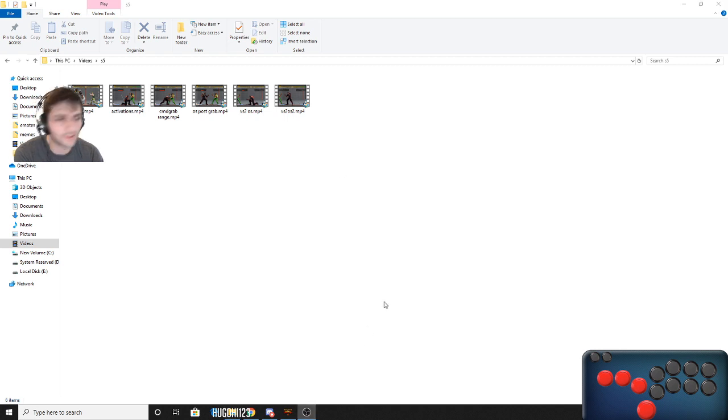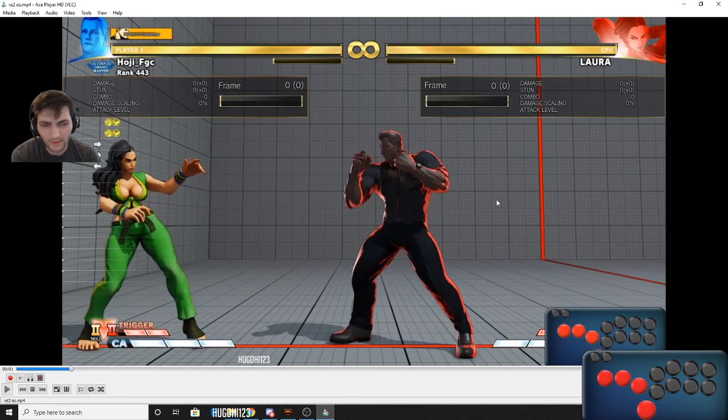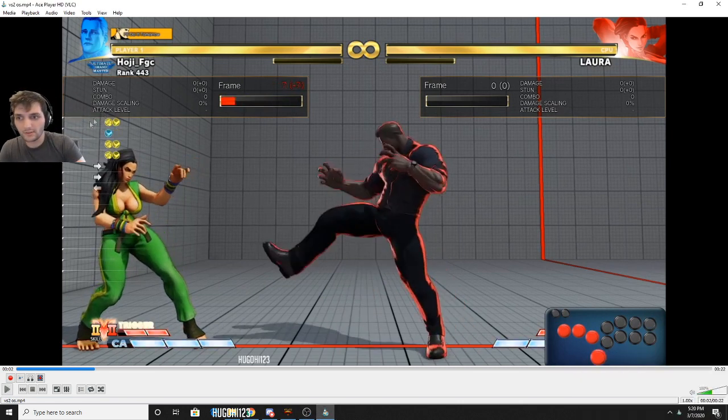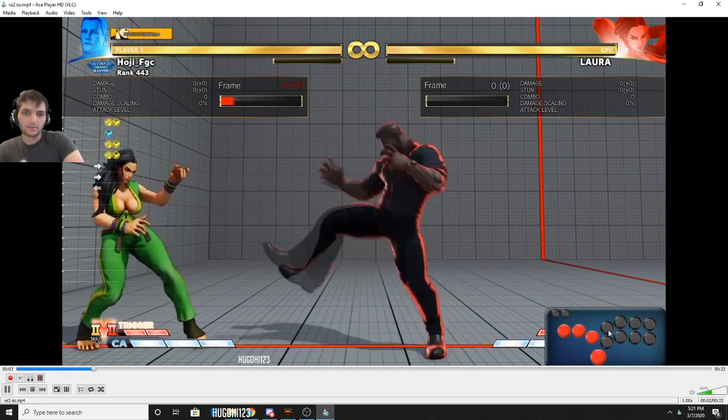Let's start with the OS's — this is stuff people don't really know but it's really simple actually. When V-Skill 2 came out I pretty much found this out right away. I'm using VLC or Ace Player — same thing. You can see this is the V-Skill button. I'm hitting V-Skill and then overlapping light kick with V-Skill, both at the same time. You can see it right here: light kick V-Skill, medium punch V-Skill.